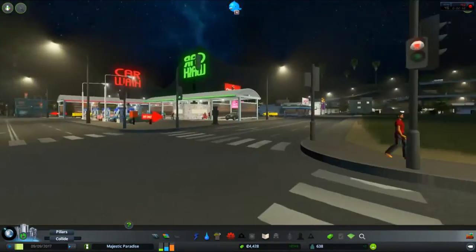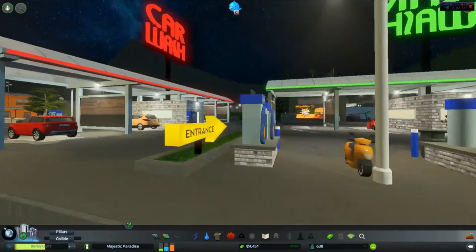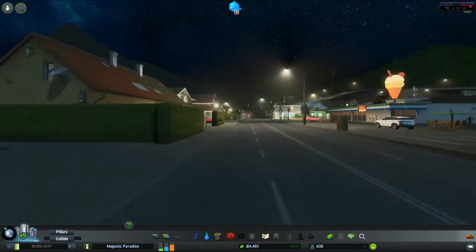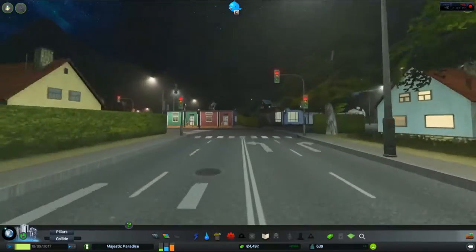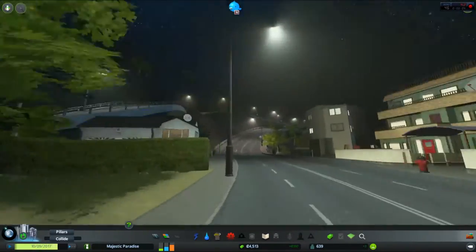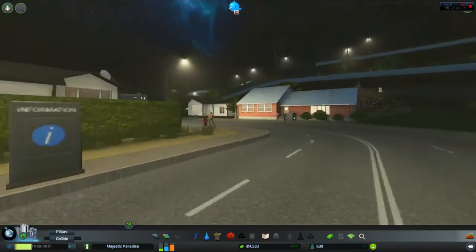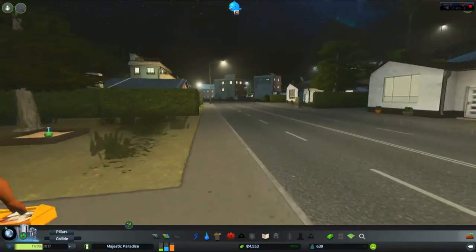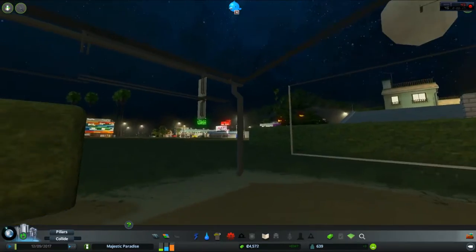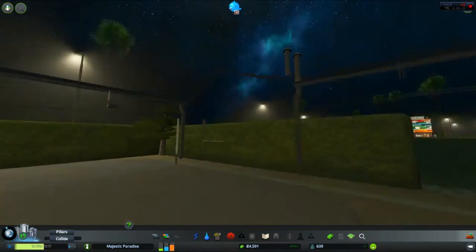We can have a bit of a tour of the city so far. As you can see we've got some car washes here, and we've got housing all the way around the mountain areas — looking great. They're only very minimal and low-pop housing at the moment because we haven't added much education like high school and university, as we haven't unlocked it yet. You can see people roaming around and just invading the houses. Oh, what's it like to live in a beautiful pixel world — it's very pixelated.